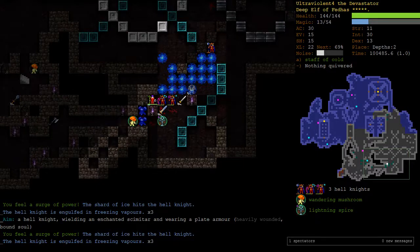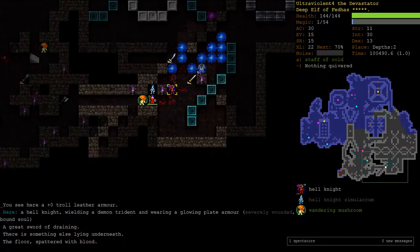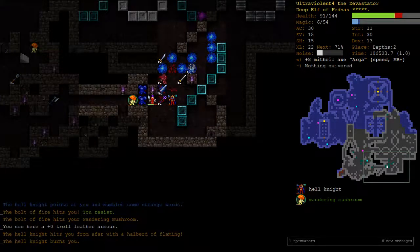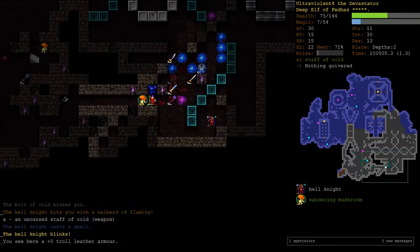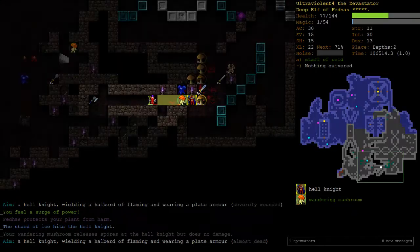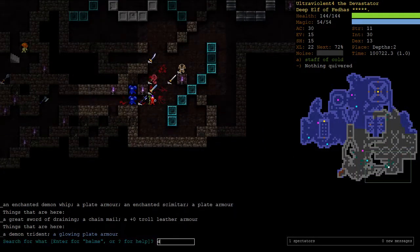There's a necromancer somewhere. We're now out of mana. This guy has a steaming trident but it's just plain, so it's not that scary. We have full RF so fire resistance isn't a big deal. But the invisible necromancer shooting Bolts of Cold at me is. So I switch back to my staff of cold and make some wandering mushrooms. We finish him off with a wand of acid. We lost all our mushroom buddies - checking the demon weapons, just an enchanted whip and a plain demon trident.